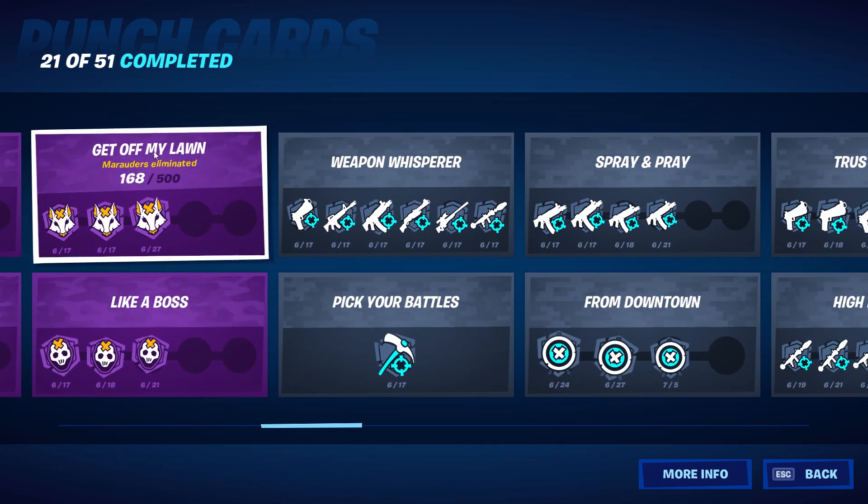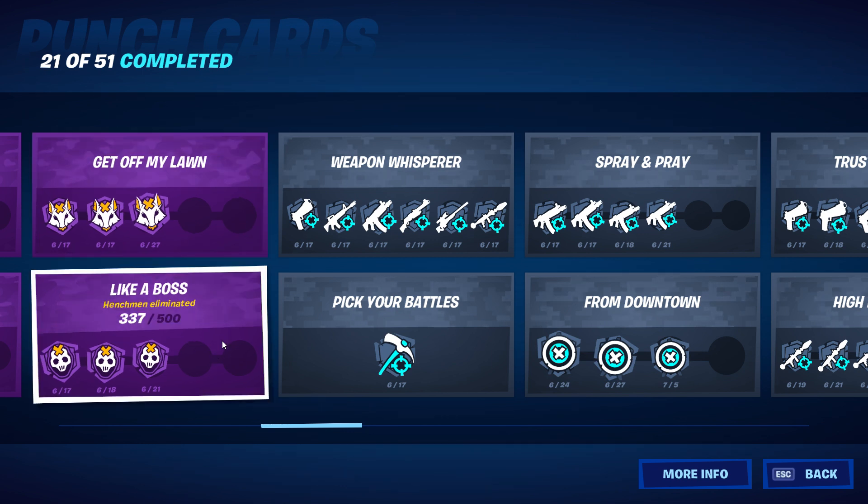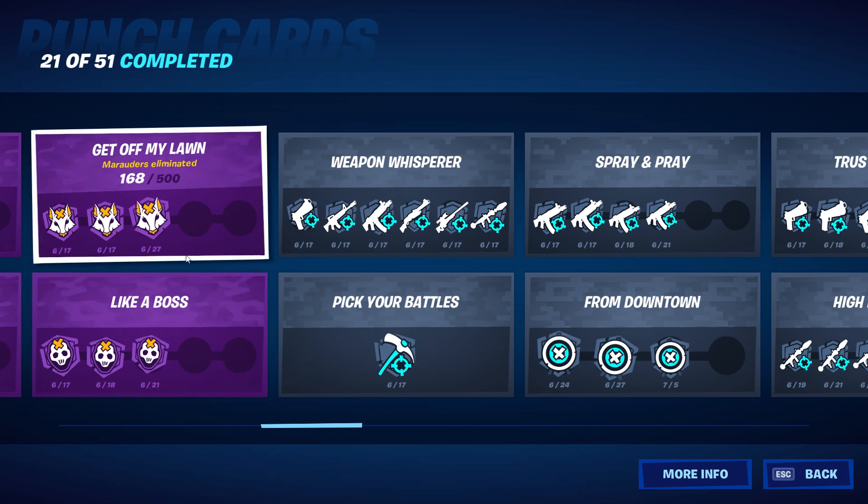Get off my lawn — marauders eliminated — 168 of 500 to complete the fourth punch, and then for the last one you're going to need 1,000 total. Like a boss — henchmen eliminated — 337 of 500 for the fourth punch. I keep everything pretty evenly distributed.